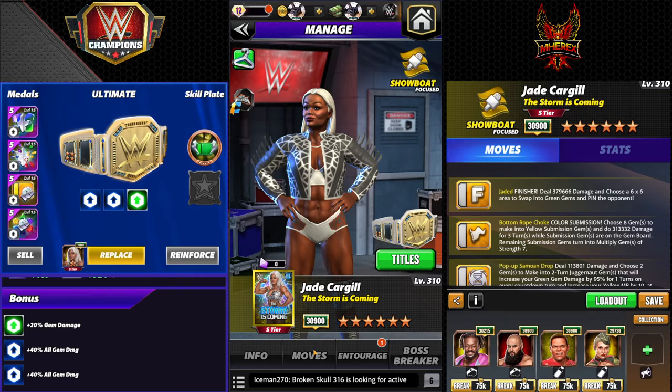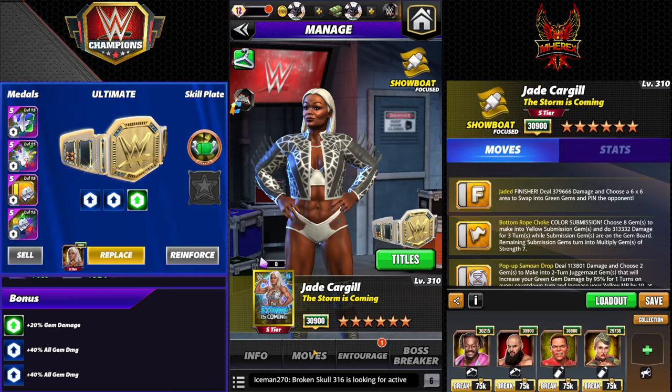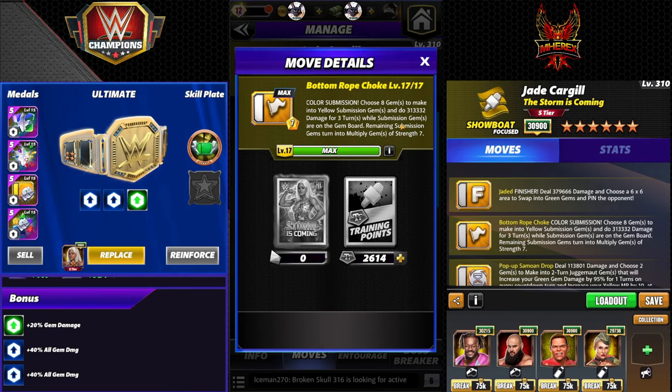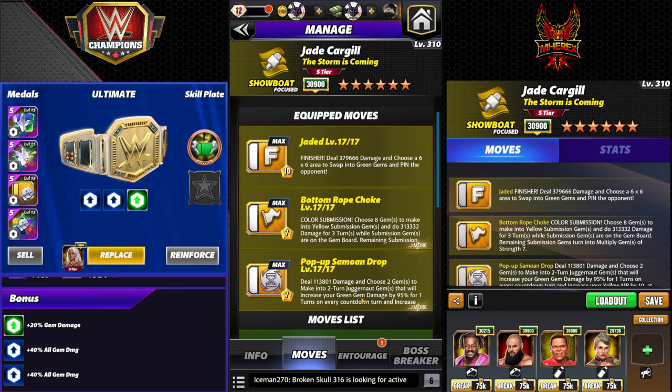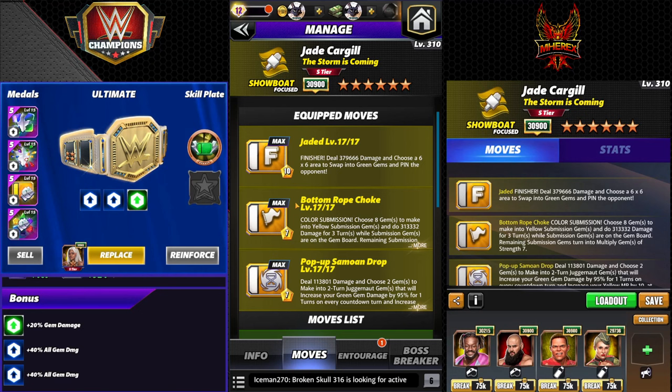First move set: triple yellow finisher Jaded, 10 MP, all yellow, 379k damage. Choose a 6x6 area to swap into greens. Bottom rope choke, 7 MP sub — it's a yellow sub so you could keep recycling it over and over, absolutely available to do a super sub build and just hit the sub every turn because it's a choose yellow and it leaves multiply gems of strength 7 on the board. Pop-up Samoan drop, 7 MP juggernaut — choose two gems to make it a two-turn juggernaut that increases your green gem damage 95% for one turn, and on countdown refills your yellow MP by 10. It refills itself, sounds good in practice, but I don't care for it.